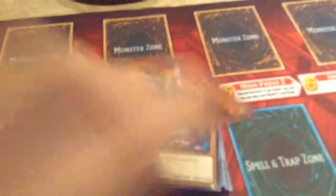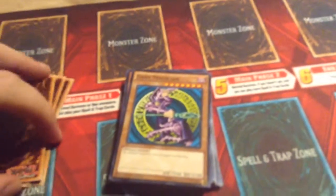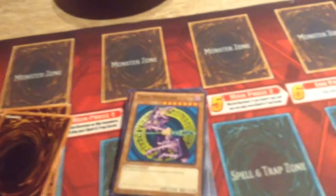Then we have Black Luster Soldier, Envoy of the Beginning. Dark Magician with an older artwork — awesome! The only problem is it's common. Can we get this in Ultra Rare and in this artwork? Basically the original art of the Dark Magician. But oh well.